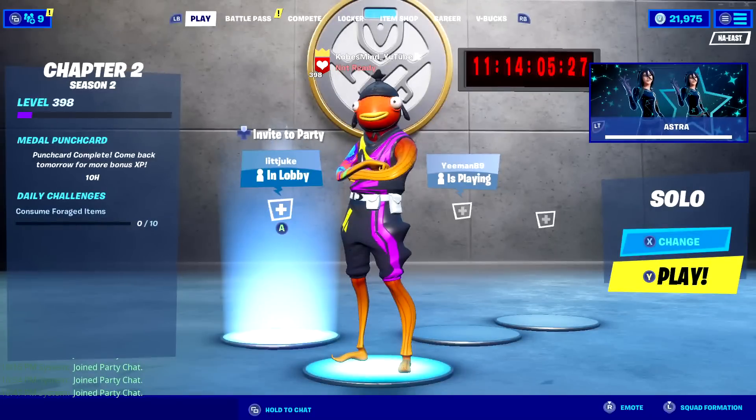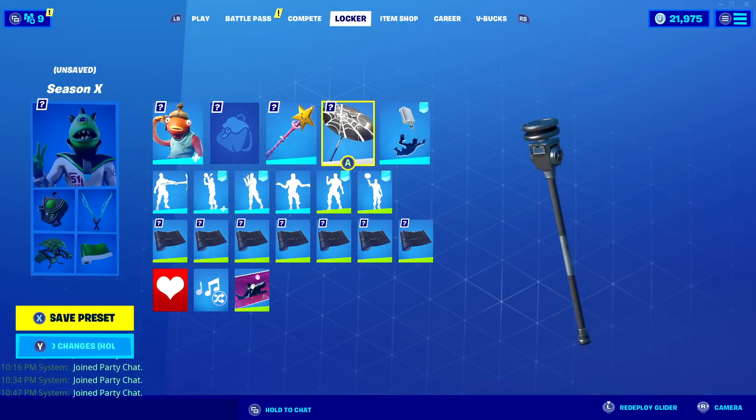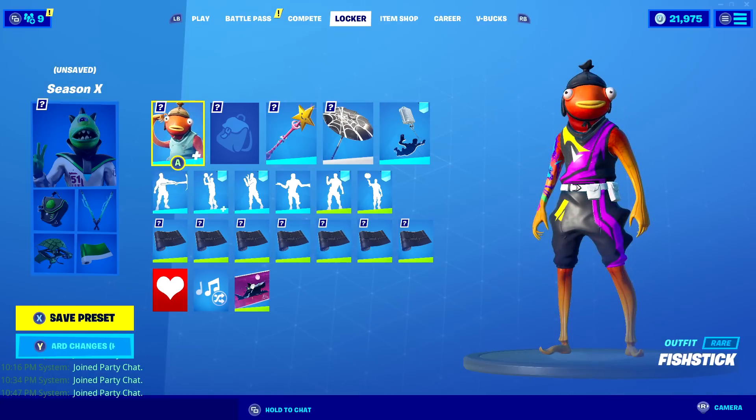Welcome back everybody, thank you guys so much for stopping by. In today's video, I'm going to be going over one combo from each season of Fortnite. So it's going to be a skin, back bling, pickaxe, glider, and also a wrap combo. The skin is the only thing that needs to be from that particular season, and we're going to go through every single season of Fortnite. I picked one skin for each of them. If you guys don't have these skins, I'm sorry, but these combos are still pretty cool.